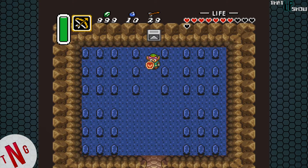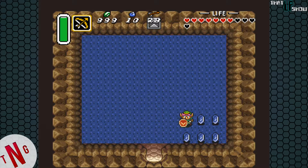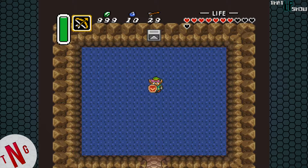So this is the Chris Houlihan room. Back in 1990, Nintendo Power Magazine held a contest. To win the contest, what you had to do was take a picture of you fighting the War Mech, a very rare encounter in Final Fantasy on the NES, and the winner was Chris Houlihan.